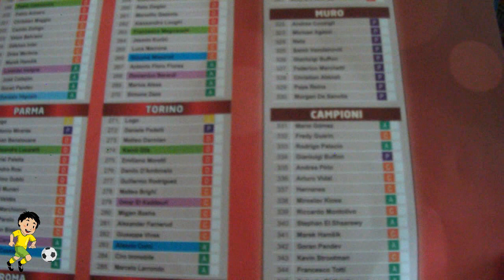They print the checklist in there again. Just to go through some of the champion cards: Gomez, Freddy Garin, Palacio, Gigi Buffon, Pirlo, Vidal, Hernandez, Montolivo, El Shaarawy, Hamšík, Pandev, Strootman — who's played well for Roma this year — Francesco Totti, and Di Natale.